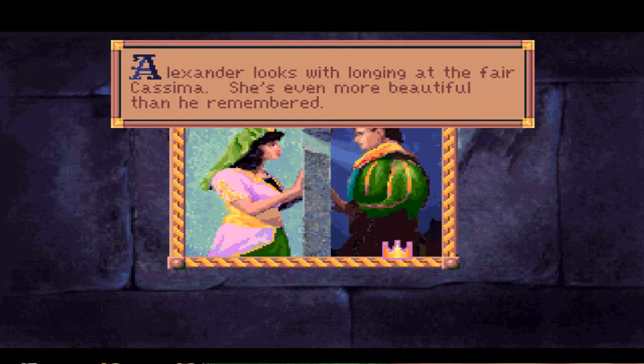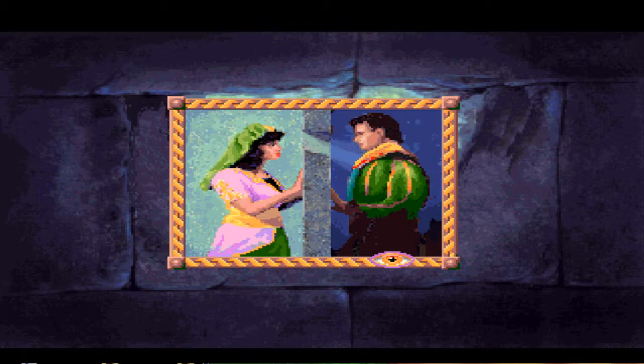Alexander looks with longing at the fair Kasima — she's even more beautiful than he remembered. Alexander hears scuffling and a woman's brief cry. Alright, guys — I hate to do this, but we're going to split this finale into two parts based on feedback. We'll leave off here after talking to Kasima, pick back up in part two, and go down the hallway to see what's going on in the castle. Until then, I am Chris and Scott, and we encourage you to never find yourself with no lives remaining. We'll see you in the finale!